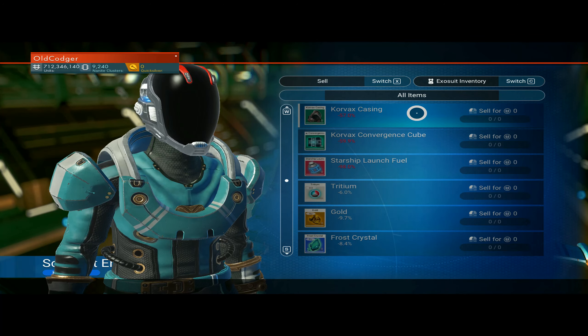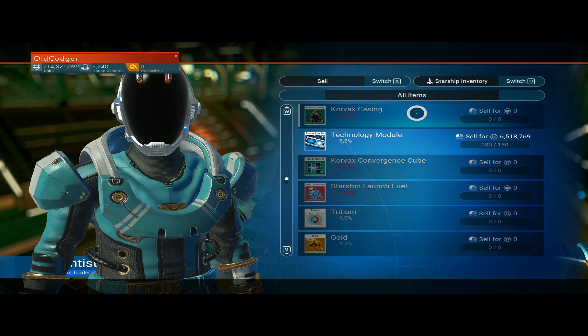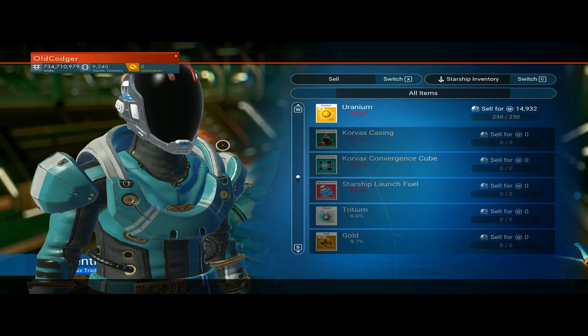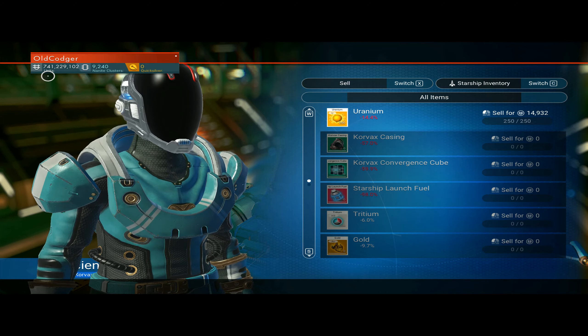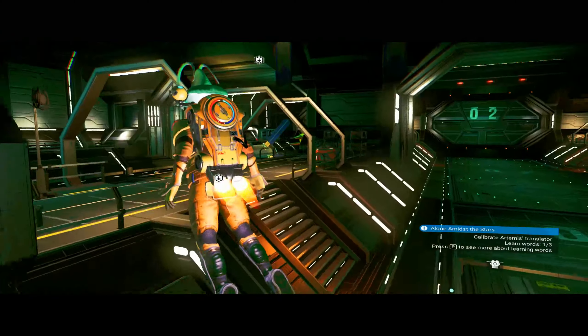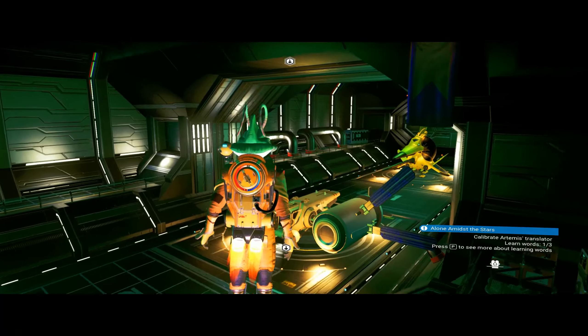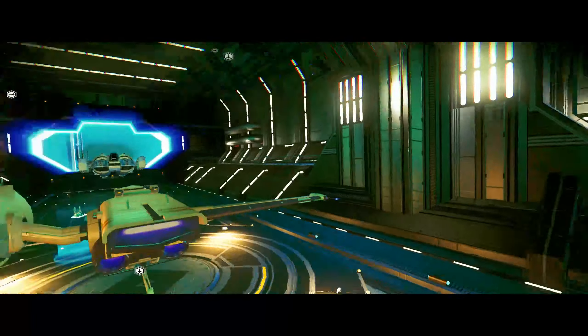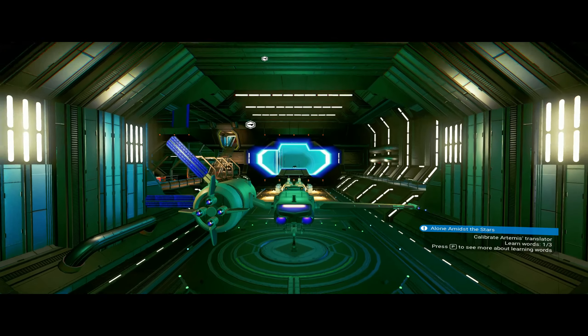So sell them. Can we change our inventory? Oh yeah, the ship's technology - we can just change the inventory. It was 712 million, we're now at about 741. We just rinse and repeat. We now go back to the station, wait for some more ships, and buy all their stuff up, and do the same again.